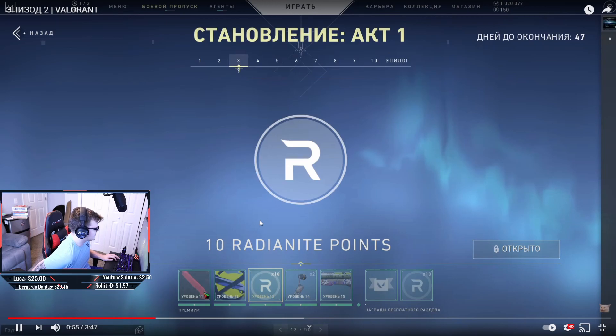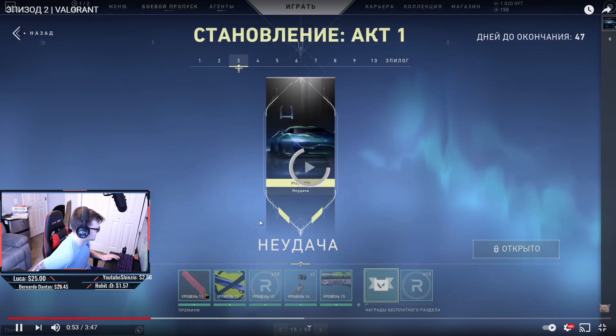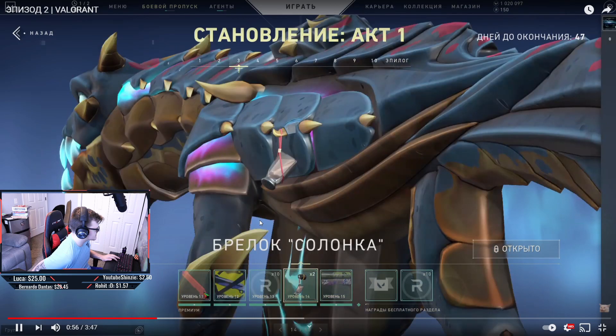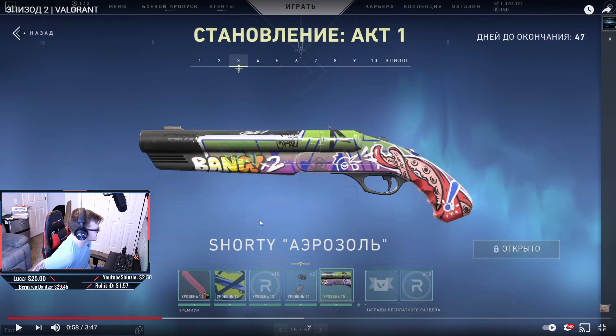More radianite, which is awesome, and a new Shorty skin. Similar to the Bucky, it's got a squid on the back, an exclamation point, and it says 'bang' twice. There's even a chicken spray in there — definitely some really cool graffiti-type skins.